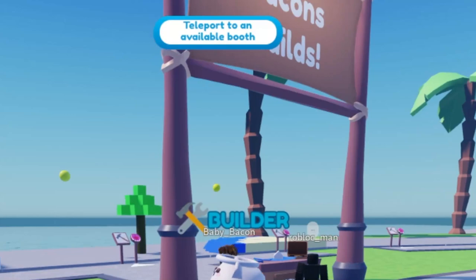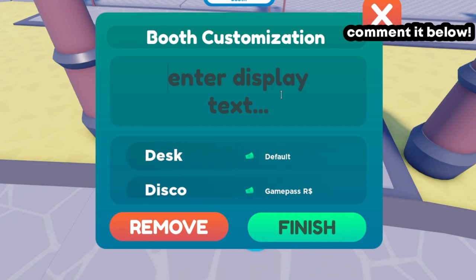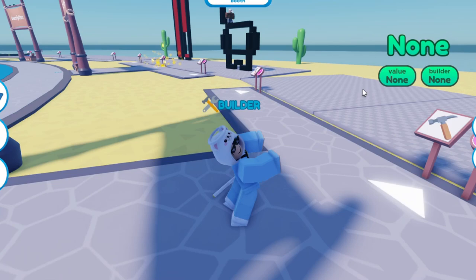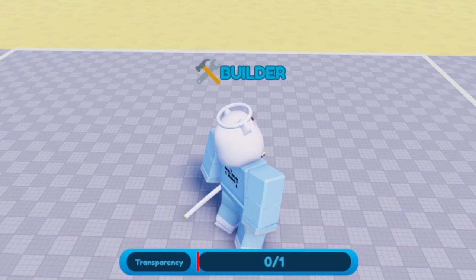The first thing I'm going to teach you is how to set up your own stand. As you can see, go ahead and teleport to an available booth, click on that button, and claim the booth. You can name it whatever you want — I'm just going to put 'Rainies Booth.' Finish that, and then we'll press Edit and Build New.